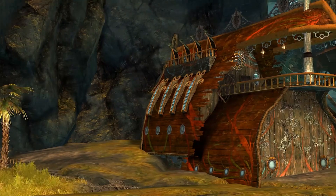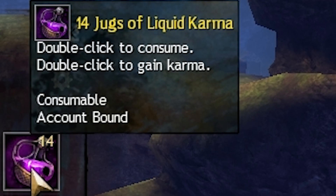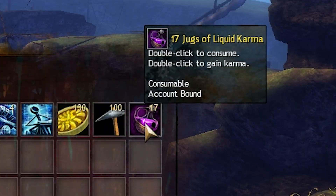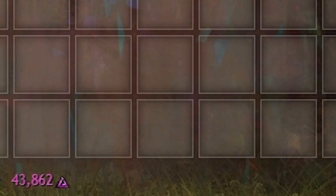I thought I would do a little video on things that I found useful while going for your legendary. This first step I did mention before, but just in case you missed that video, I'm going to say it again and go into a little bit more detail. As you know, dailies and monthlies give you jugs of karma — your daily gives you one jug, and your monthly gives you 10 jugs. Also, you do get drops from doing dungeons, little karma drops as well. These are consumables which, when you use them, give you karma.